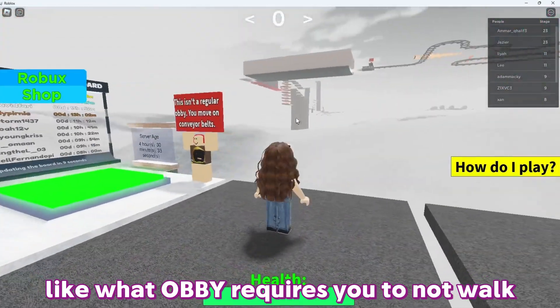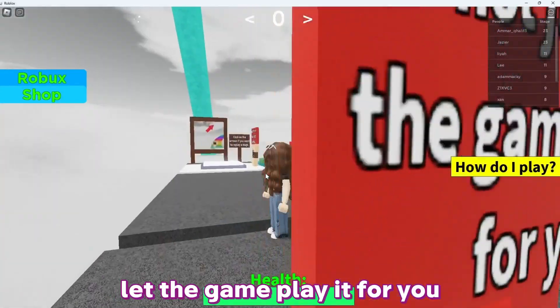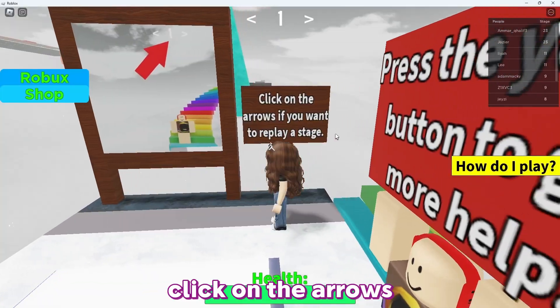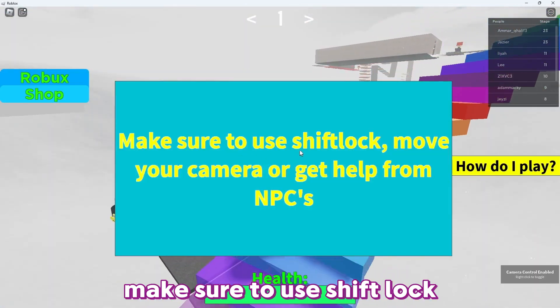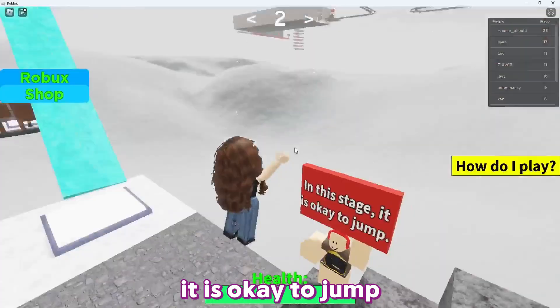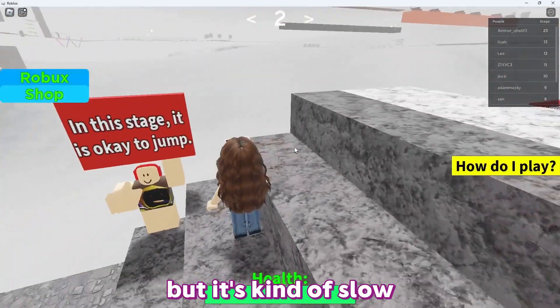This isn't regular obby — you move on a conveyor belt. Do not jump; let the game play for you. Press the yellow button to get more help. Click on the arrows if you want to replay a stage. To play, make sure to use shift lock, move your camera, or get help from the NPCs. In this stage, it is okay to jump.